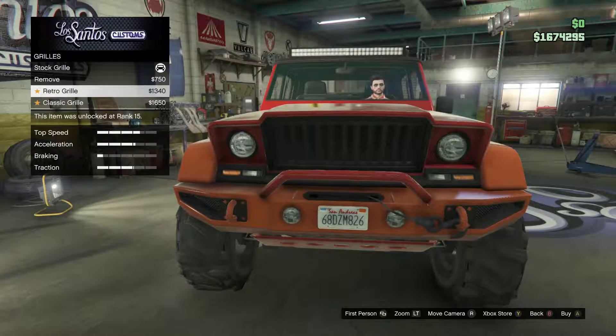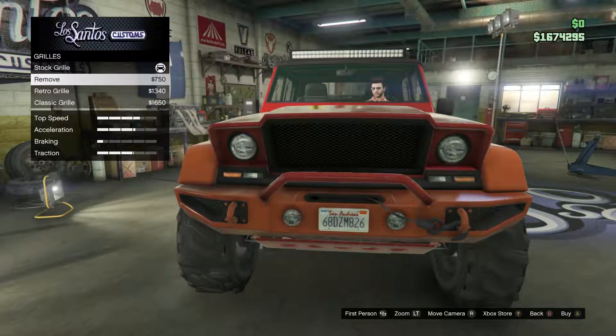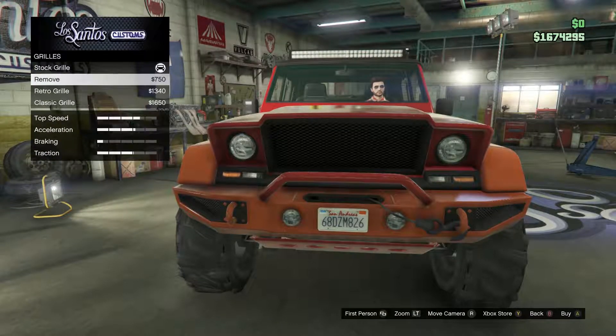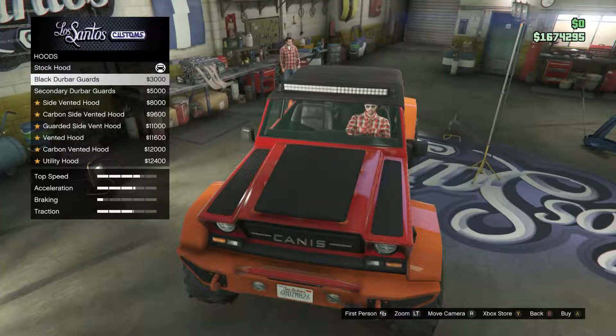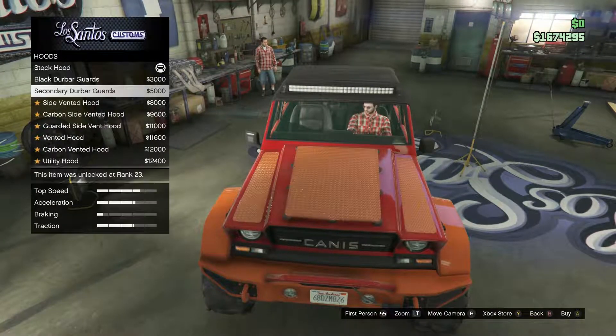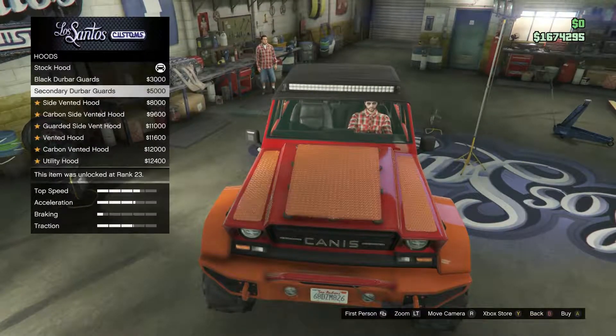Grills — you got the stock grill, you can remove it. Look at all these. Retro. I'm liking this one and this one — I'm not 100% sure which one I'll go with yet, but I really like those two. You've got all these options. This is kind of cool — I guess these are supposed to be guards. I don't know if they actually help any.